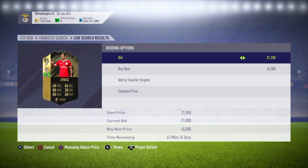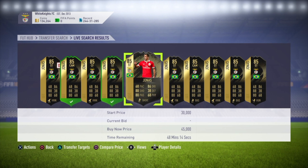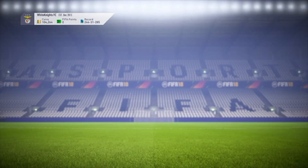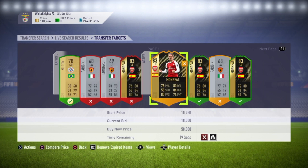Let's put in a few bids on these as well and hopefully we'll win a few. A few at 30k, a few a bit more, a few a bit less. Let's go back to our buy pile and see what we've won. We've had a few of the Benevento players — we haven't won those.